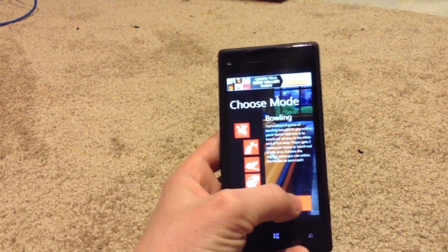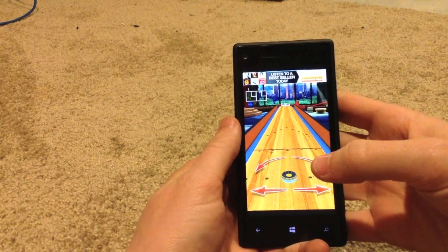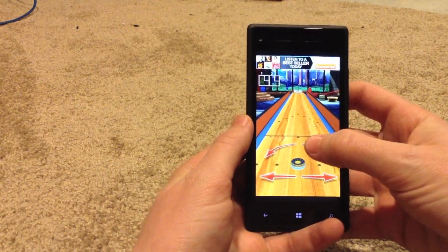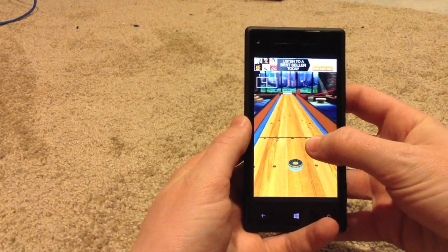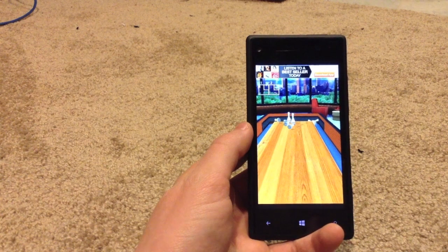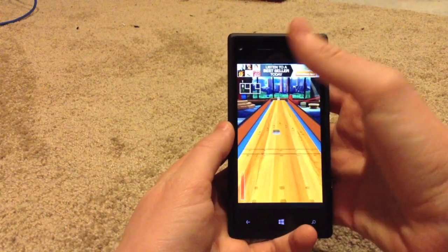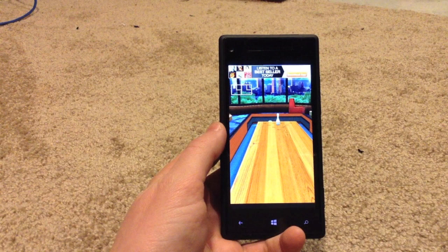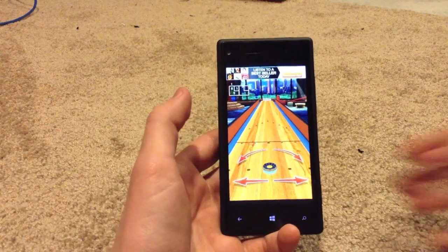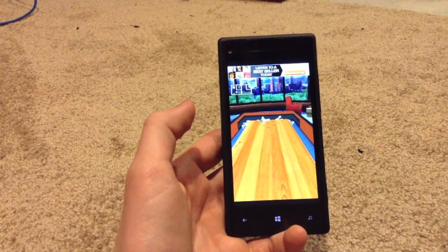So we're going to go in here and do a quick little tutorial of each mode just so you can see how the gameplay works. It's relatively basic functionality — you can slide your puck over and around, and if you come around here you can kind of rotate a little bit. Then ultimately you just flick, and as you can see it's a relatively basic bowling concept. There's a little avatar there with a bit of that Xbox customization, and sometimes you'll even get a strike.